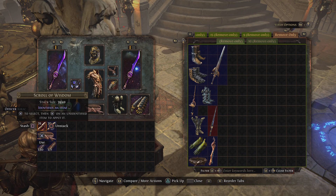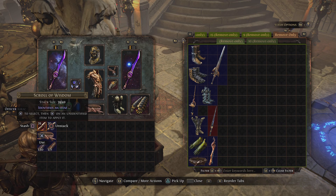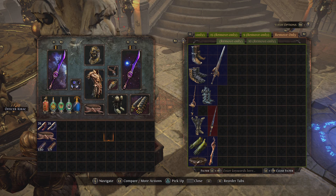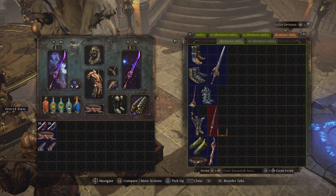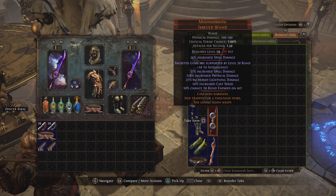The next thing you do need to know, which is one of the few downsides to all of this, is even though it says they're remove-only, you also can't reorganize these. So you cannot pick up an item and move it around inside of your inventory like you normally could with a normal stash tab. If you attempt to move the item, it will make you take it out, and you will have to put it in a non-remove-only stash tab — one of your base stash tabs.